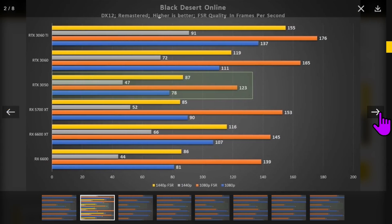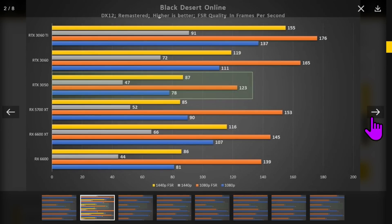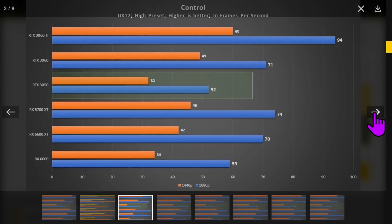Black Desert Online — I've never played that game so I don't really have any experience with it. I do think it's interesting that they tested it with FSR. 1080p on the blue line is 78 frames per second, but with FSR it's 123. What I don't know is whether they're using FSR across all the cards — they're not being very clear about that.